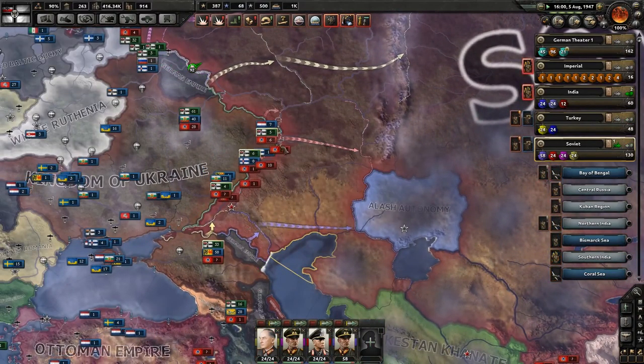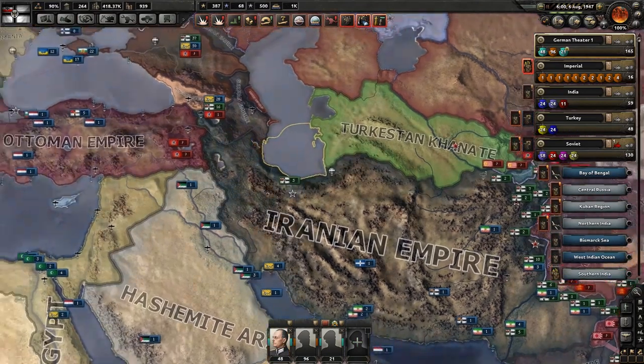We are pressing into the Soviet Union really quite nicely. The Turkestan Khanate has just declared war on us, which is a little bit concerning, although I have just noticed that — who's this? Persia? Probably Persia — has sent me some free troops. I'm going to give you a new army. I'm going to add you to the garrison units. That is where my auxiliary troops go.